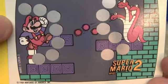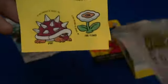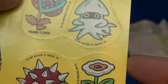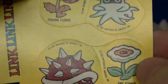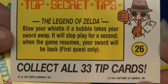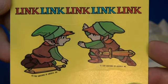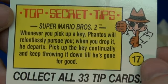Super Mario 2 — there's the front side. Looks like stickers there: Blooper, Piranha Flower, Spiney, Flutter Flower. You just peel them away. And here are some top secret tips. Collect all 33 tip cards — this is tip 26. Here's the other one: Link, tip 17.